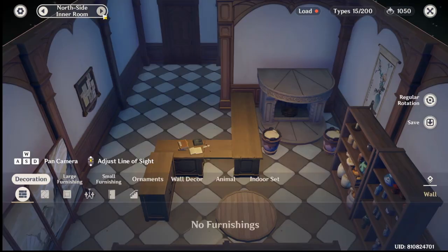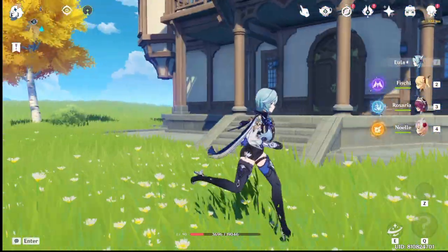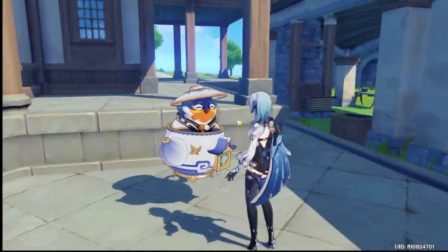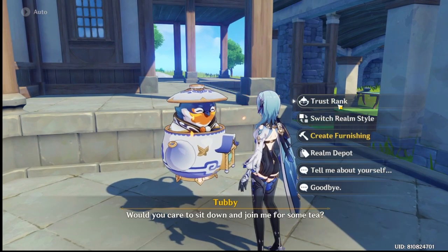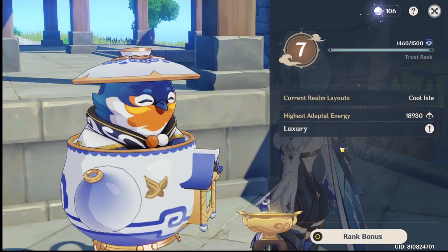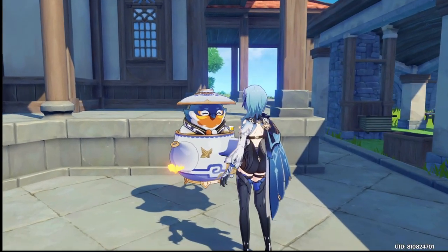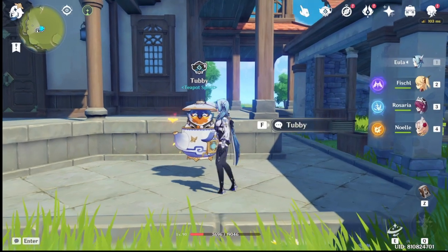Next: the dialogue with the teapot spirit is cumbersome to get to the shop, trust rank, and building menus — you have to go through the dialogue again every time. Anyone who's been through the Serenity Teapot knows this pain. So here we are in my Serenity Teapot — if you talk to Tubby and then go to trust rank, get your jar of riches, leave, and want to go to create furnishing, you have to talk to Tubby again.